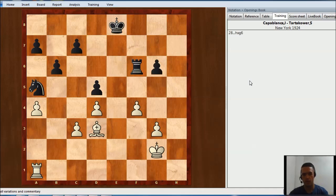H takes G, H takes G, and now of course rook h1, trying to take the open file and get into the seventh rank. King f8, rook h7, but now rook c6, trying to get some counterplay and also protecting this pawn.